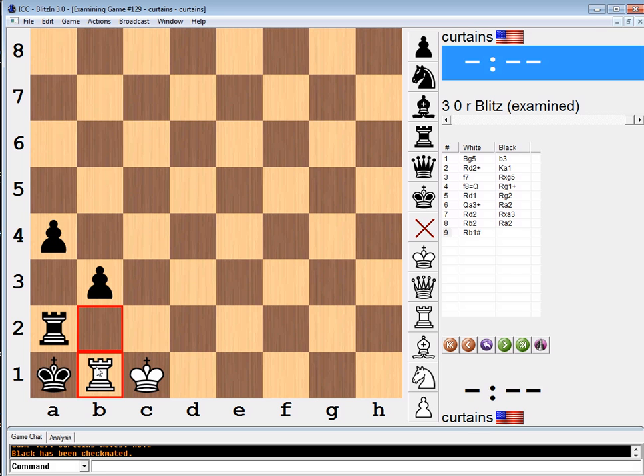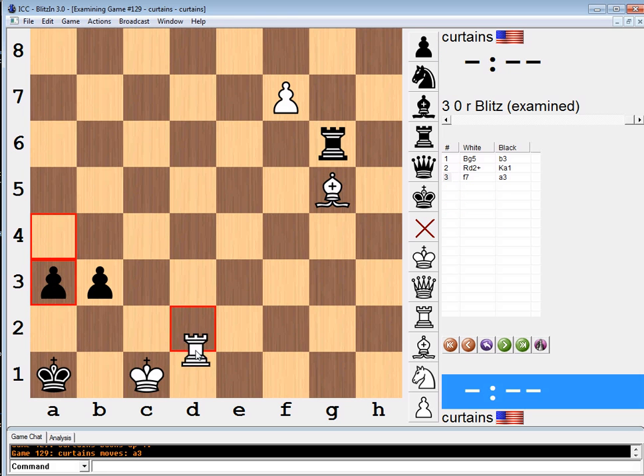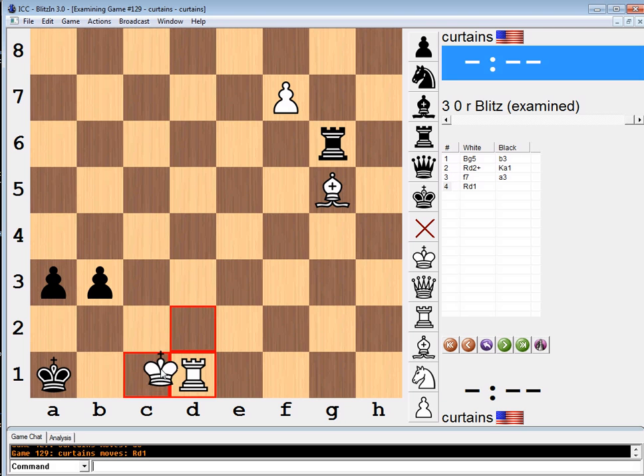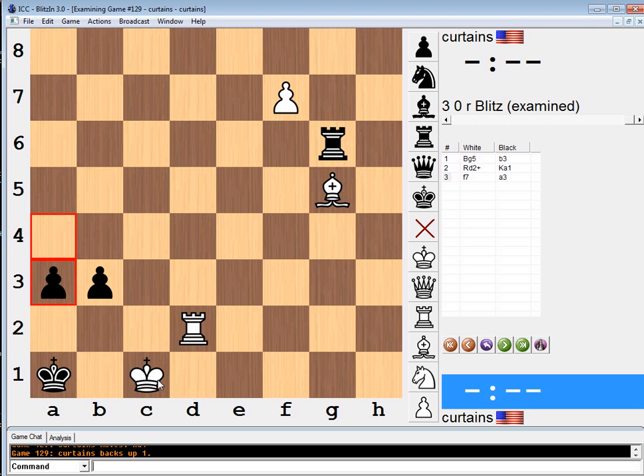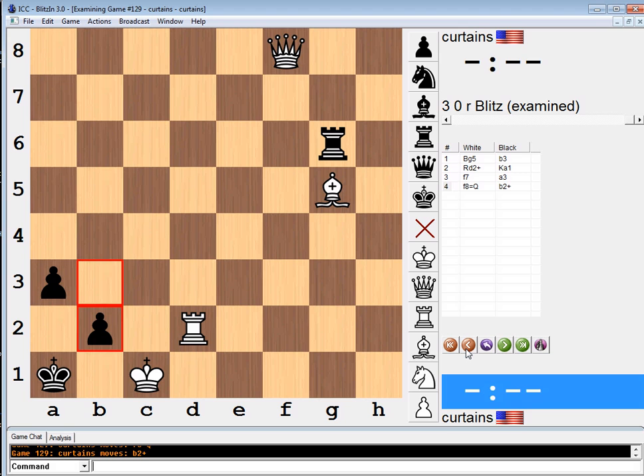Yep, I saw everything. I'm smart. There's one thing I didn't think about — supposedly it says if a3, then rook to d1 wins. But that's not surprising to me. It's not super hard a move to find, because we're threatening to just stop all the pawns, basically. If we queen, then b2, and black is fine. So that's the only other key thing that needs to be pointed out.